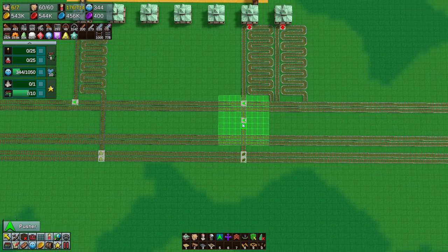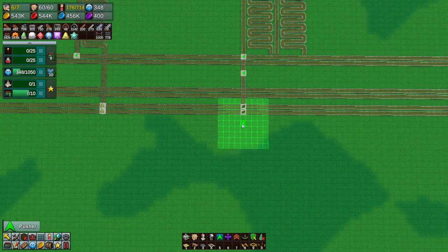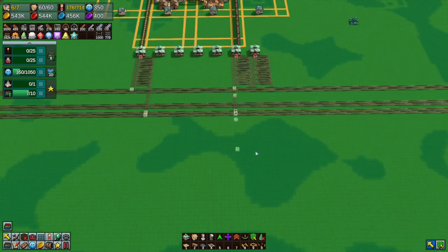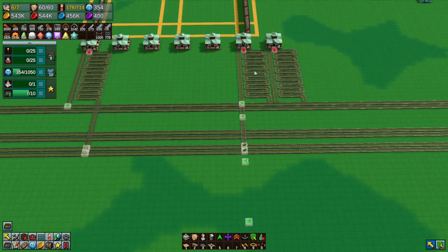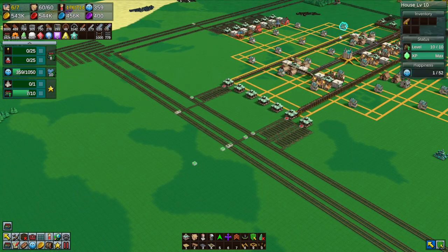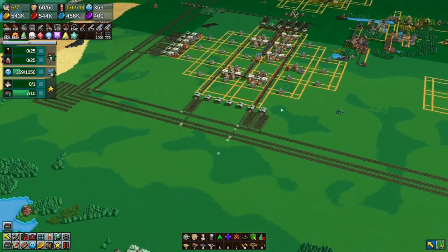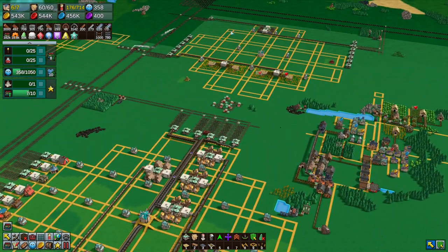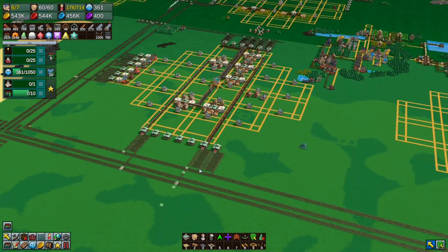One, two, three, four, five, eight - I don't know where track eight actually is. Then you will come out and deliver there. I'm going to let this fill up a little bit, get some trains in, and we'll come back next episode. Then we will set up the food delivery service for this town and find out whether this works or not.